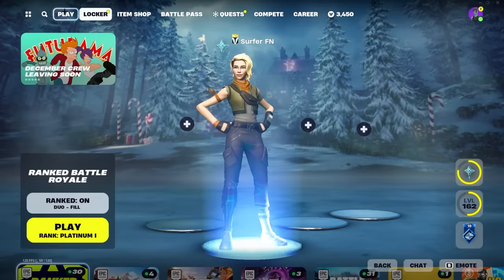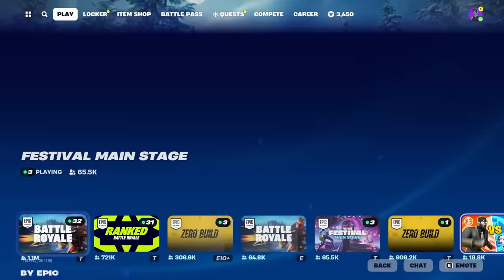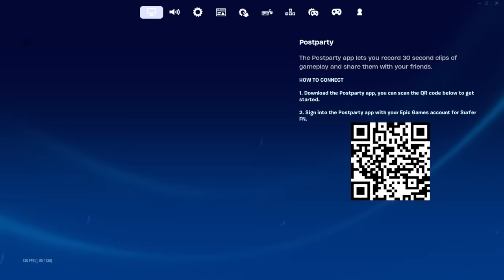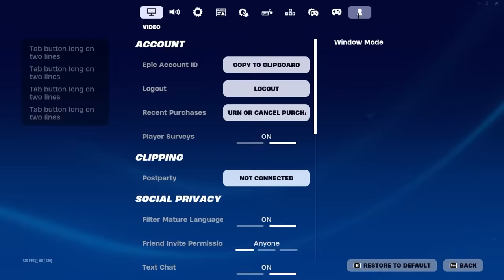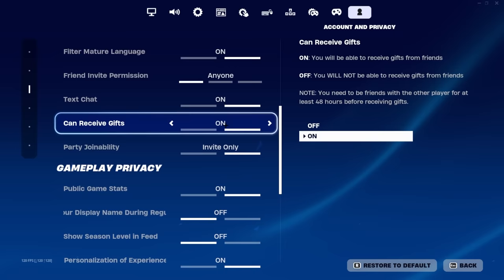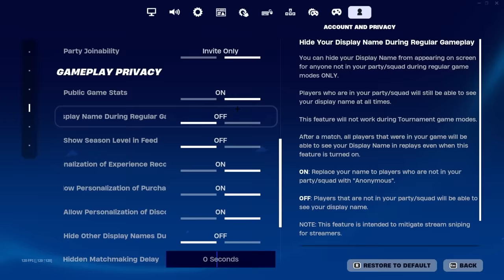Now we are a default in the lobby. Next up, you guys are going to want to click on normal battle royale and make sure that you are on duos mode. It doesn't matter if you're on fill or no fill, but you do need to be on duos mode. Then go to your settings, go to the final tab that looks like a person, and make sure that you have 'can receive gifts' turned on — if you don't have that on, it's not going to work. Then put your hidden matchmaking delay on one.